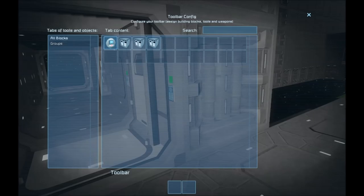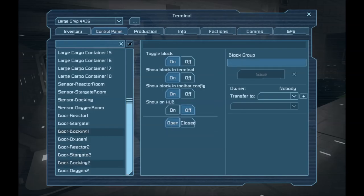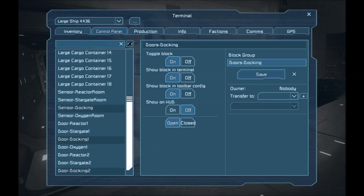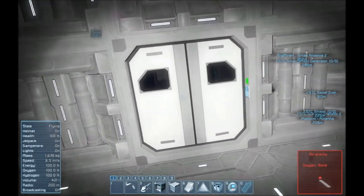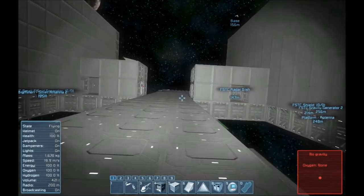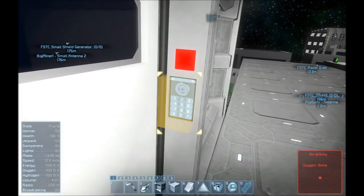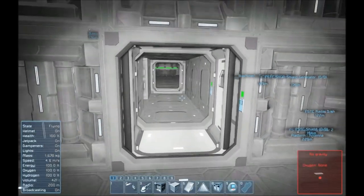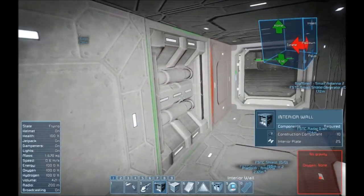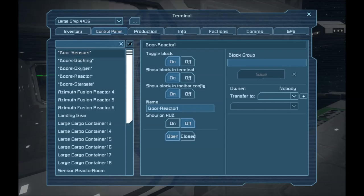I'm just setting up the last set of doors here. I've got doors for oxygen, doors for reactor, now I'll do doors docking one and two — making that a group called 'doors-docking'. We'll change the sensor for doors-docking to open when there's a player there and close when there's not. Close — nice. Open — perfect. So four groups of doors, four sensors, eight doors in total. One wasn't opening — it was toggled off. Let's turn that on. Now all our doors are working.